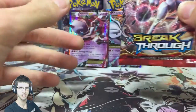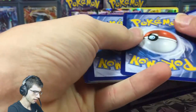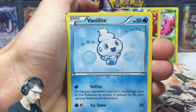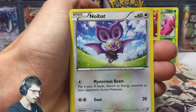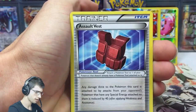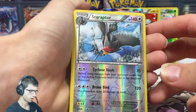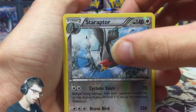This is my pack pick out of those two anyway. Let's see what we can do — hopefully we can get something spiffy. We've got Flabébé, Vanillite, Serua, Skiddo, Woobat, Piloswine, Assault Vest, Vanillish, and an Amaura — that one's a reverse rare, cool cool.